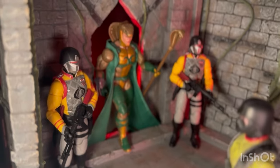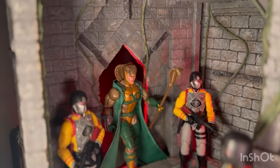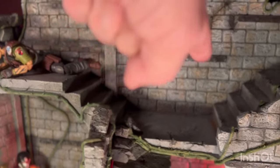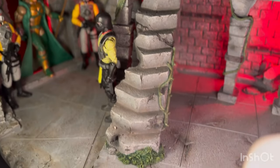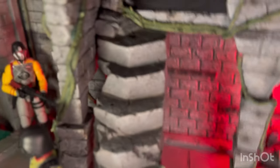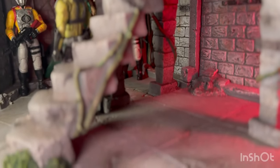We have a scene here with Serpenter coming through, coming into the dungeon from someplace else. Now that wall on the other side is finished and as you can see here, this outer wall is finished, so that gives some possibilities to use those sides as well. The other side of this wall is not finished and it's just plain.